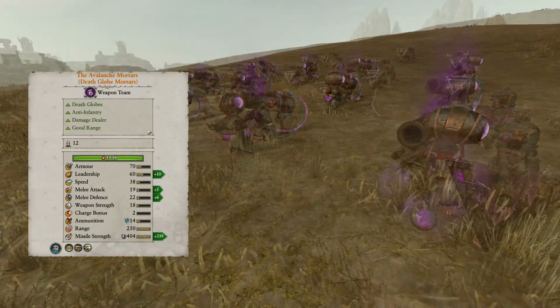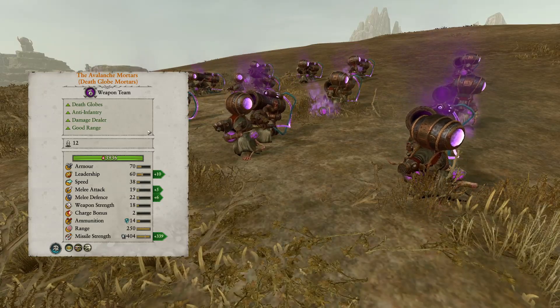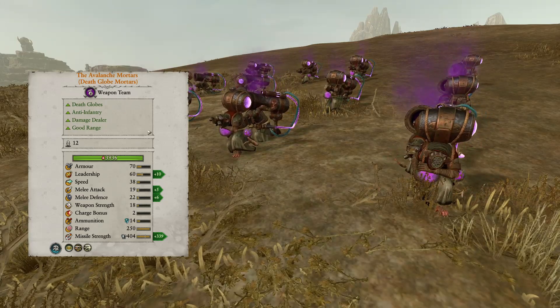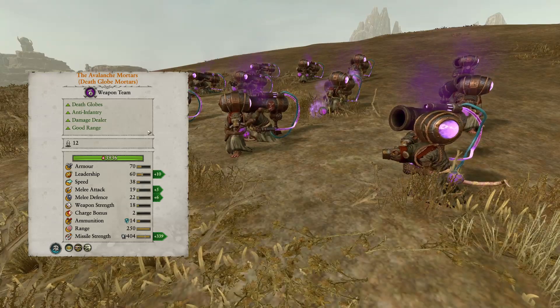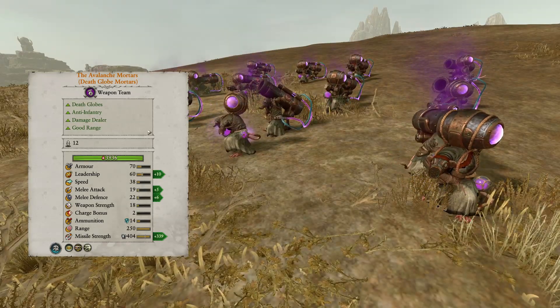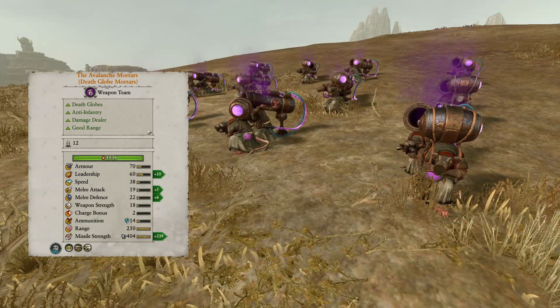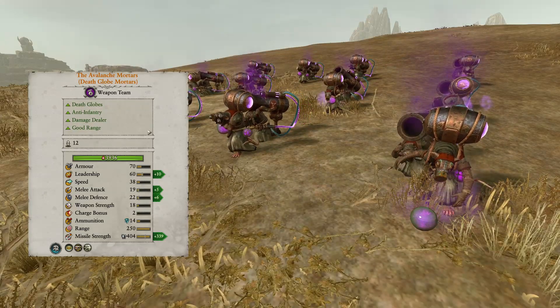The primary difference of the Avalanche Mortars is that this unit shoots death globes instead of poison wind globes. Their orbs break apart in the air just before landing to create a more scattershot effect that can devastate a unit with just a few volleys, rather than dealing damage over time like the standard variant. Notably, their accuracy is not the best, so it is difficult for them to hit fast-moving targets. Make sure to prioritize firing into infantry targets first.